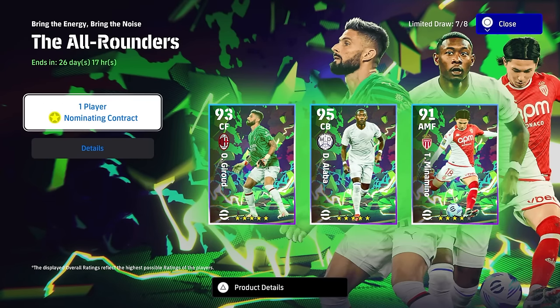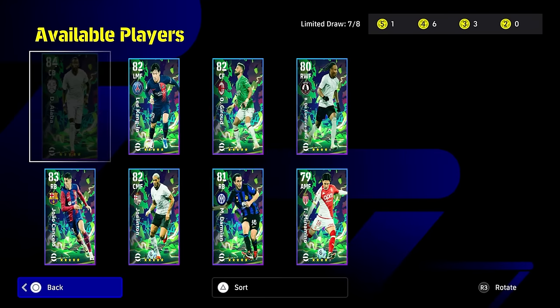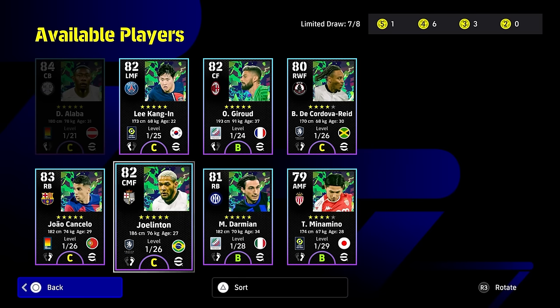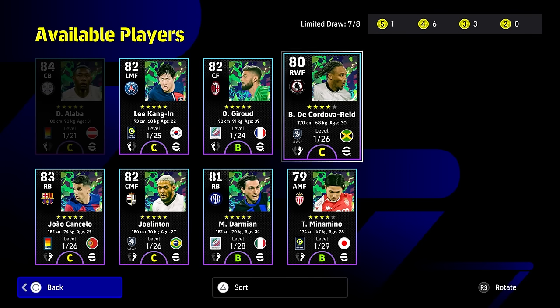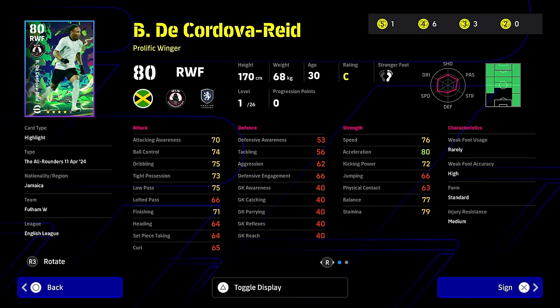This is probably one of the better packs they've released in a while for free nominating contract players. You've got very unique players in here — Jeru, who can play in goals or up front, and we've also signed Alaba. Alaba is the top pick, there's no point beating around the bush. We also have Minamino, who's down as a four star. There are a couple of guys I would definitely avoid.